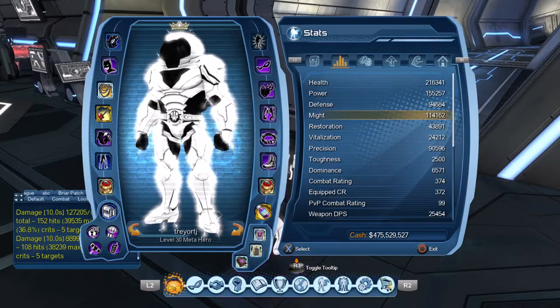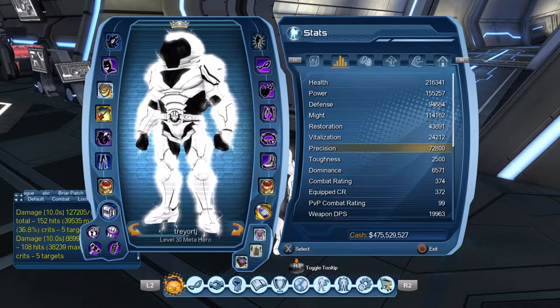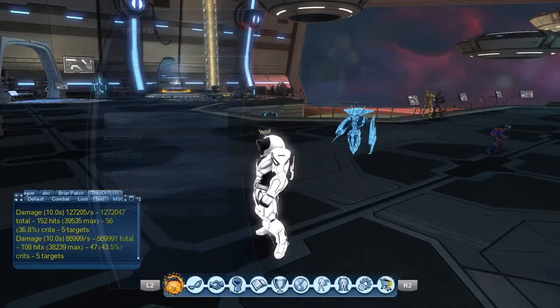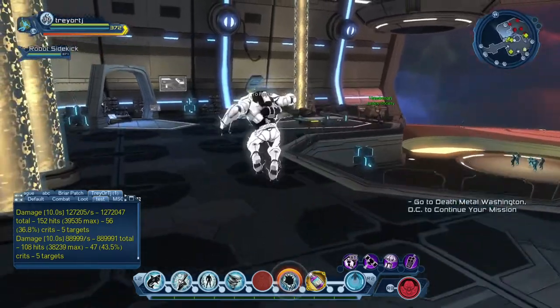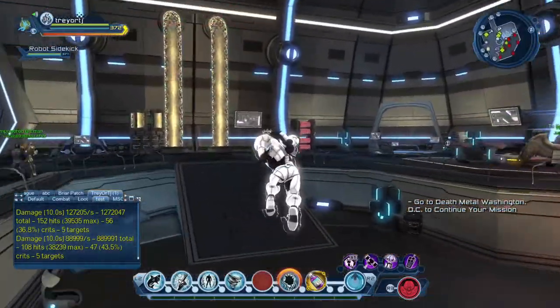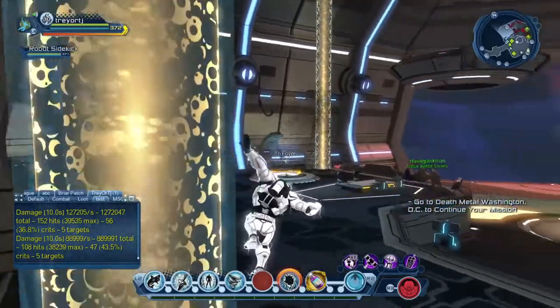Let me go ahead and show y'all the stats so you know where I'm sitting. I've got 114,000 might and about 72,800 precision — that's where I'm at precision-wise. My head augments aren't all there — I got might ones for the head part and precision for the body, just because I'm more of a might-based DPS. There's only so much you can do with precision; I feel like it gets very boring for me — I like doing more might-based stuff.